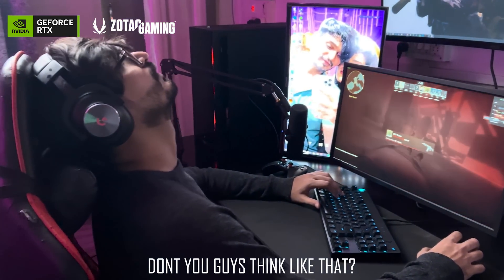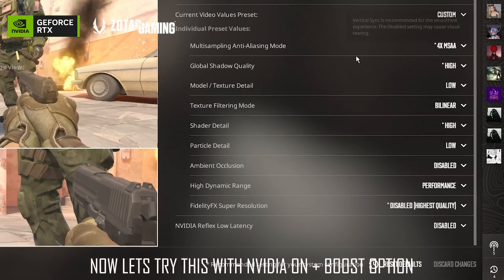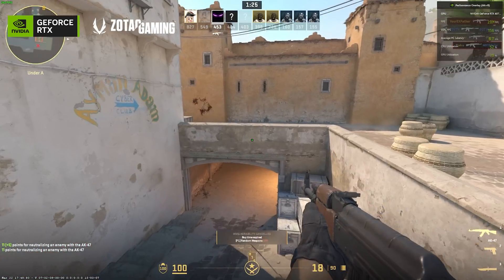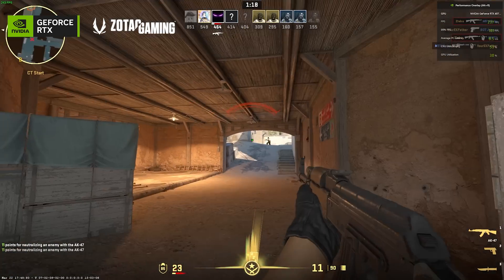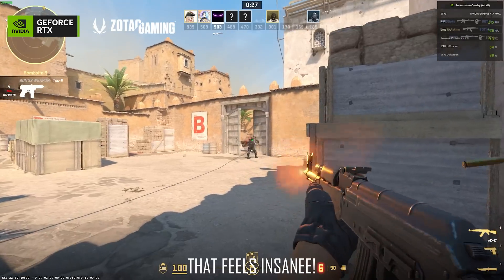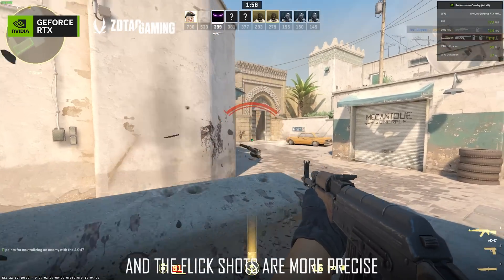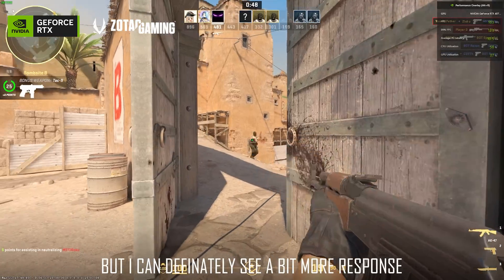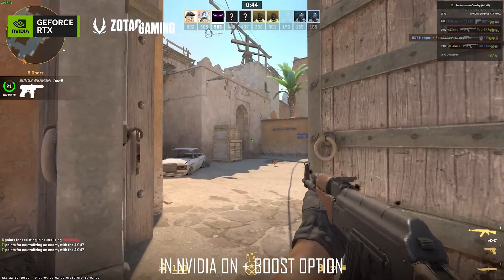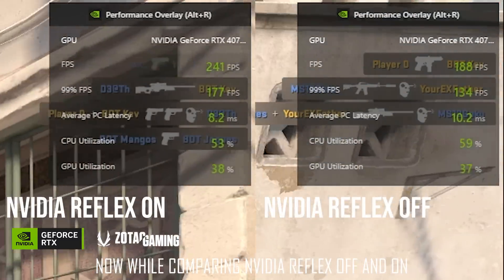Now let's try this with Nvidia Reflex on, plus boost option. Whoa, that feels insane! Spray control seems a bit easier and the flick shots are feeling more precise. I can definitely see a bit more responsiveness with the Nvidia Reflex on plus boost option.